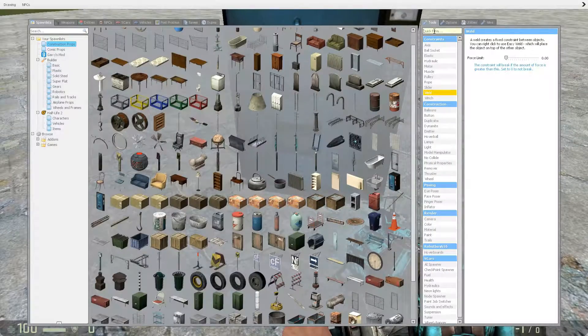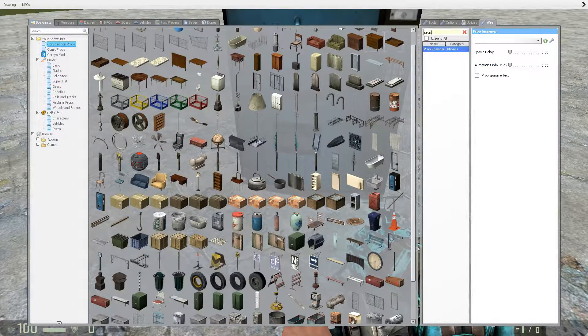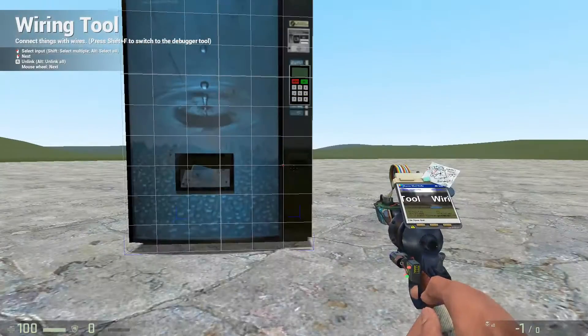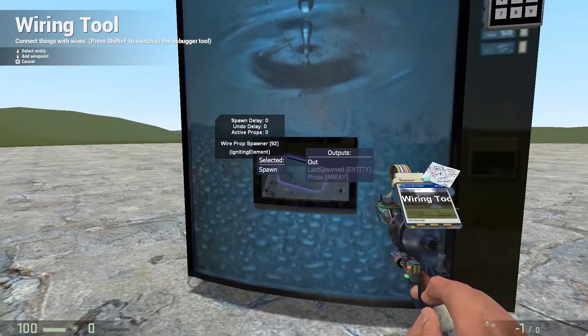Next, get some wire. Go to your wire tool — you can pick any wire you want. To make it invisible, just turn the width all the way down and click Spawn.